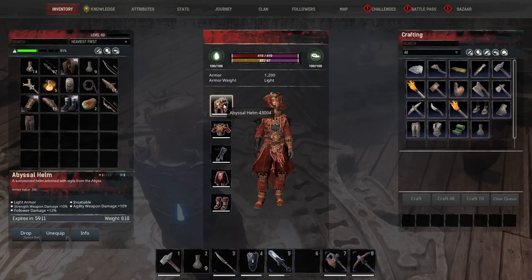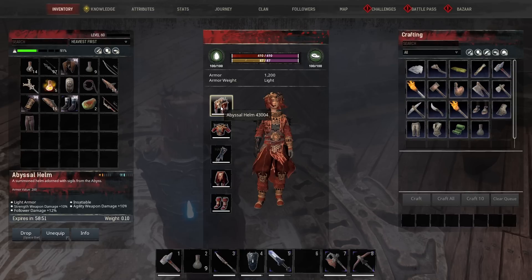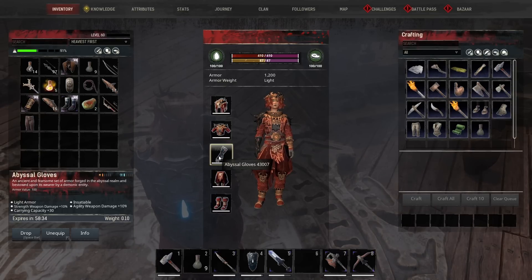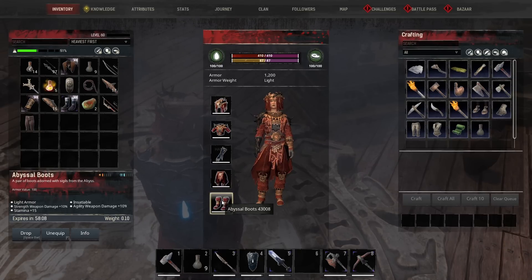This armor is honestly a little OP. It's light armor weighing 0.10 per piece, giving us a total of 1,200 armor. The helmet increases strength weapon damage by 10%, agility weapon damage by 10%, and follower damage by 12%. The chest gives another +10 strength, +10 agility, plus 62 HP. The gloves give +30 carry weight plus more weapon damage. The pants give another 60 health and more weapon damage. The boots give more weapon damage and +15 stamina.